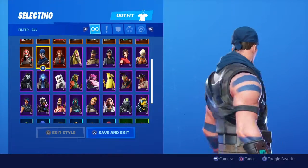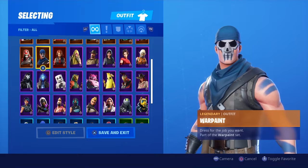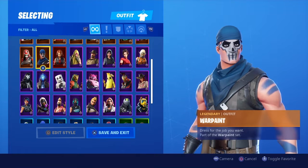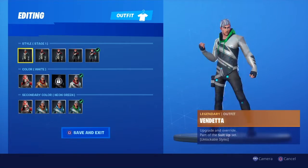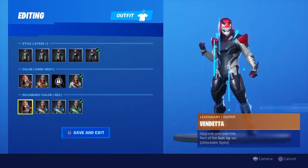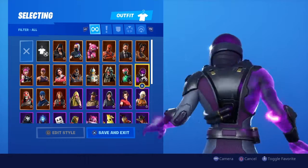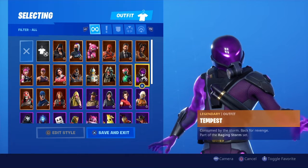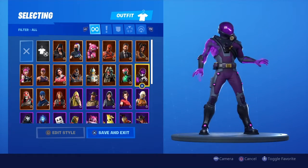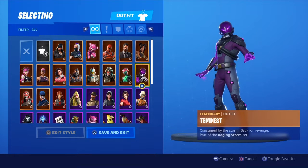Next we got War Paint — I got this through the Founders Pack. He kind of reminds me of a cartoon character. I would definitely favorite War Paint. Vendetta — I don't know if I'd favorite him, he has a lot of variations and I'm not going to go through all of them. Next up we got Tempest from Season 9 — he kind of reminded me of Mysterio from the Spider-Man universe, so I got him. He's probably one of my favorite skins that I don't use very often. I try to give everybody in my locker a chance to be played with. I'd definitely favorite Tempest.